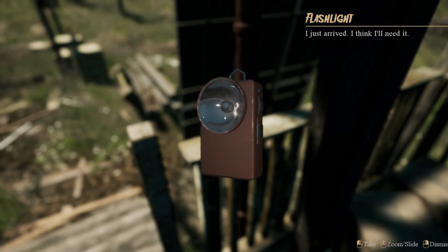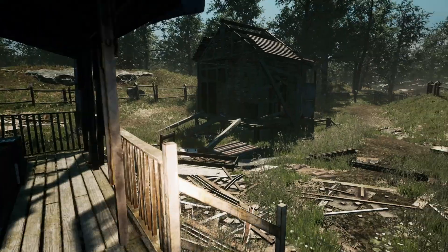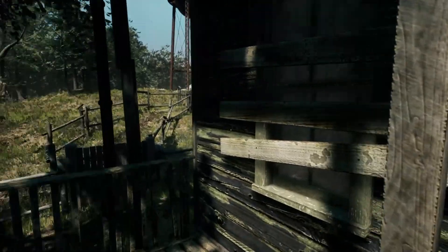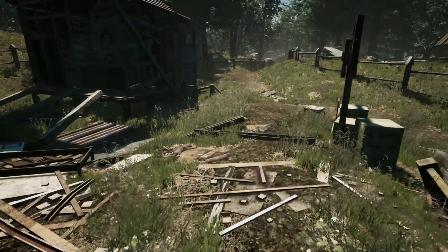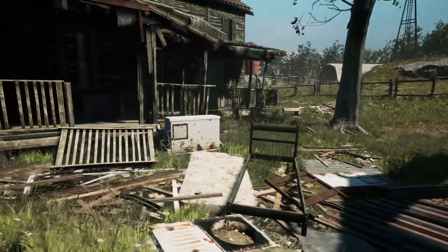I just arrived. I think I'll need this. Turn the flashlight on. Can we get in here? Nope. Hello, creepy old house — is there anybody in there? Are we the owners or somebody else? The owners? I'm not exactly sure. Oh look at this — it's quite beautiful out here. We've got a lot of work to do, that's for sure.